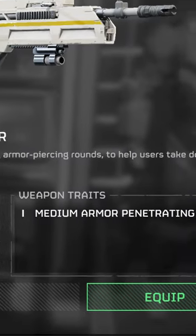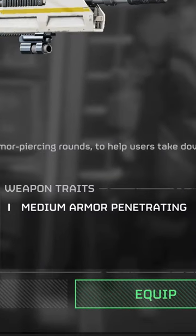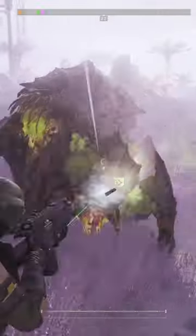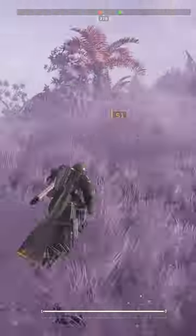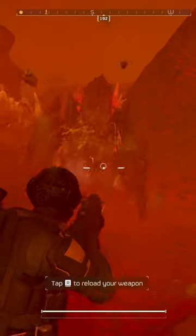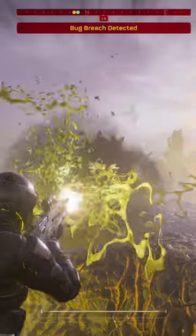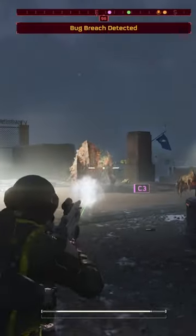First, it has a higher armor penetration to breakthrough armor compared to the Breaker, which just bounces off like little tiny pellets. The Breaker can't damage the thick armor on the head of bugs like the Bile Spewer and the Hive Guard. Meanwhile, the Liberator Penetrator can crack through the tough shell of enemies like your Uncle Vinny cracks through shells at a seafood buffet.